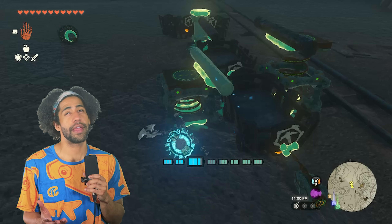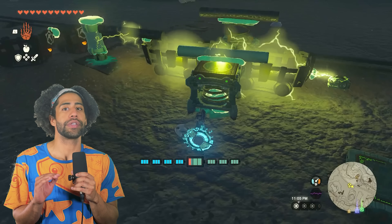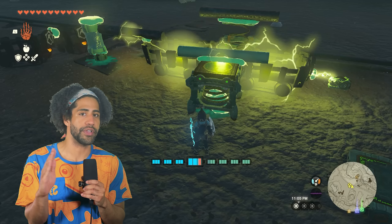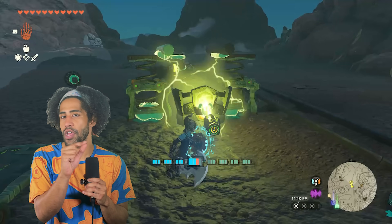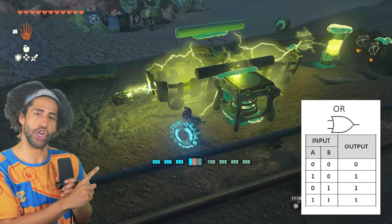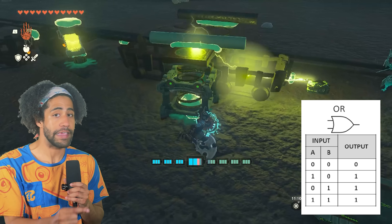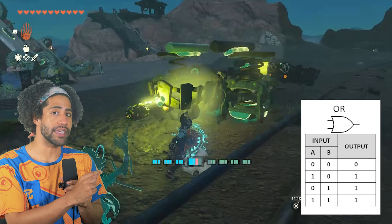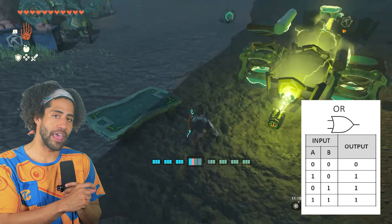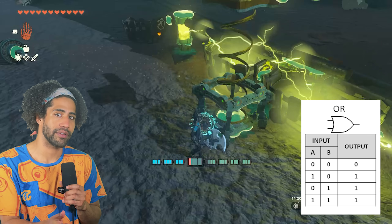OR gate. The OR gate is actually really simple — it's just two minecarts around a stake for stability and a little bit of insulation, and then two switches on either side of it. From this OR gate chart, when both inputs are zero the output is zero; if either A or B is one and the other is zero then the output is one; and if both A and B are one then the output is still one.